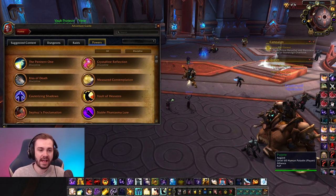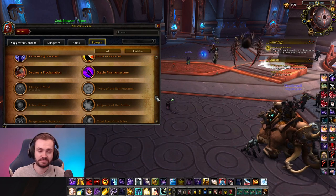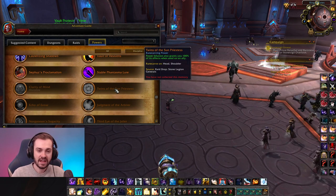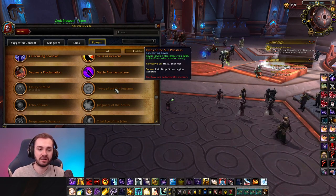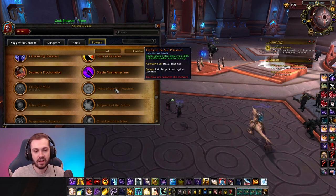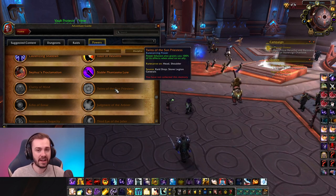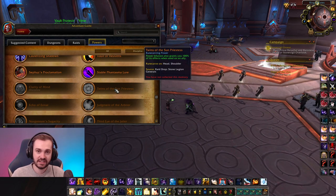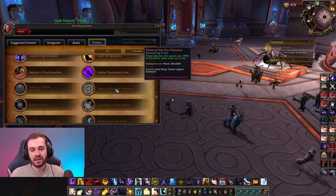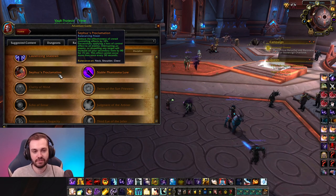There are some matchups where another legendary is going to be strong in threes: Twins of the Sun Priestess, the double PI legendary. Essentially when you PI someone else, you get it yourself as well. This is good when you're playing a comp with a class that really benefits from PI - something like a Mage, Hunter, Ret Paladin, or Enhancement Shaman - any class that benefits from Haste. But you want to play this against comps that don't have a lot of CC for you. If you're playing against RMP, you don't want this - play Cephas. I would recommend making Cephas first if you're 3v3 focused, regardless of comp.